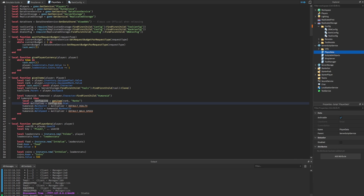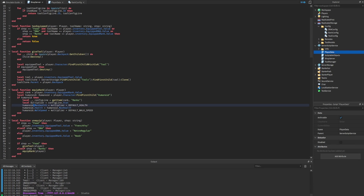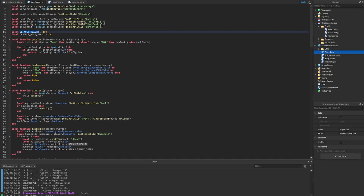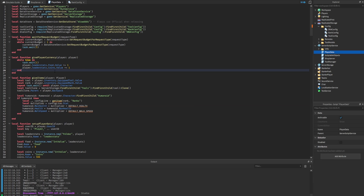Rather than copying the code into two different scripts — which is bad practice — imagine changing the default health from 100 to 150 in one script but forgetting to update the copy in another. This could cause serious bugs and it's easy to forget all the different scripts where you use specific variables. So instead, we'll create a module script to centralize the code.